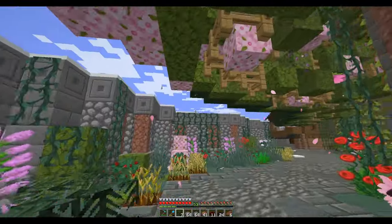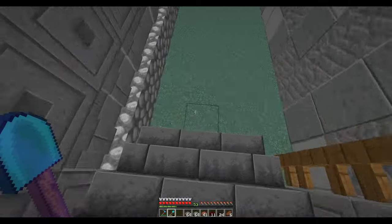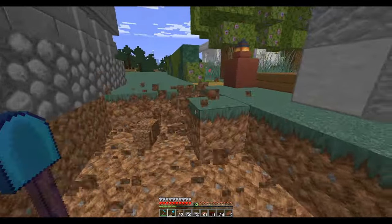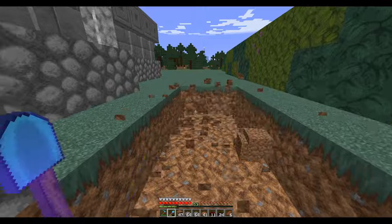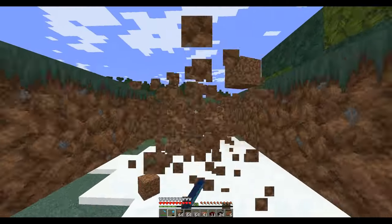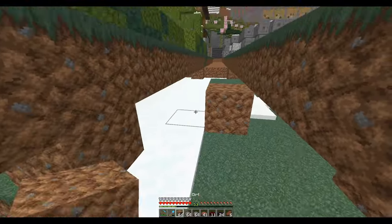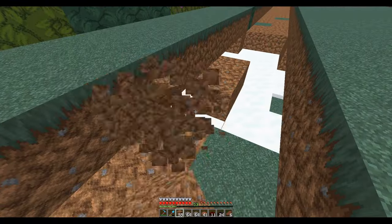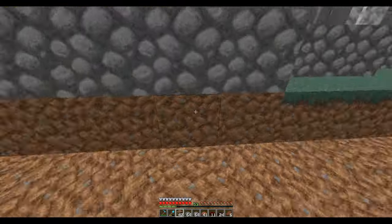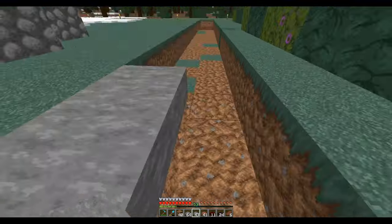I think that'll work. It does look a little different, but I think if I put it on the edge, that'll work out fine. So we have this path here — I'm going to dig all this out and then we're going to put an actual road here.